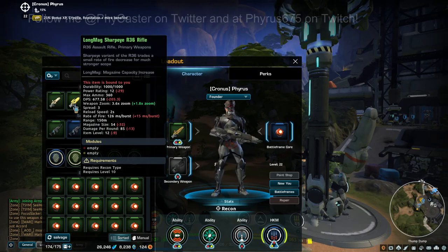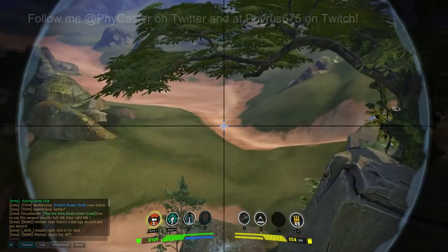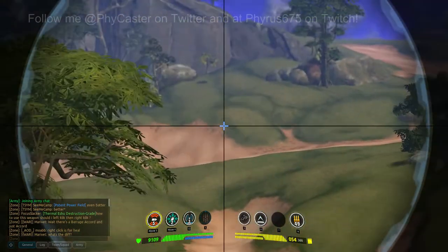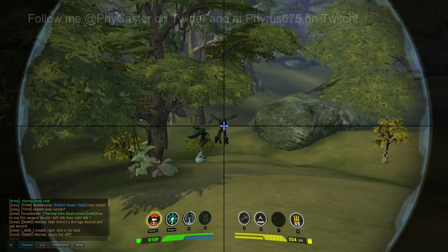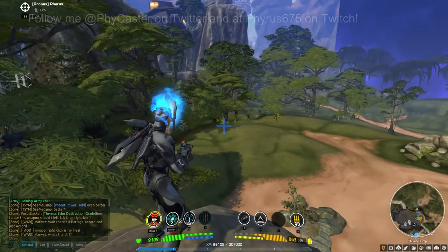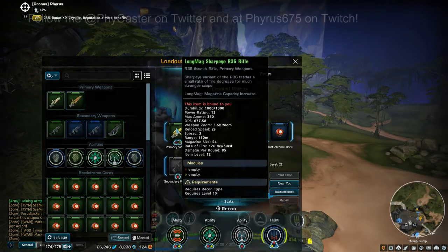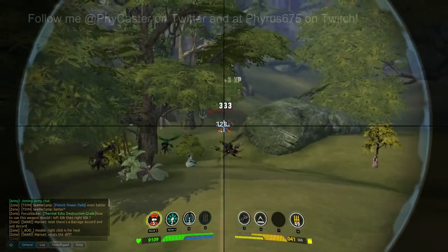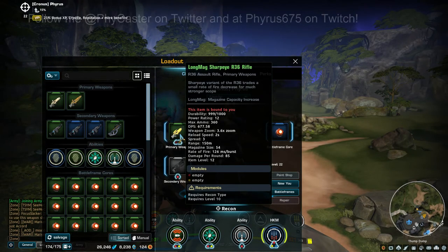The R36 Ares Special Weapon is called the Sharp Eye R36. It basically does everything the regular R36 does with a slight decrease in rate of fire, but the scope is enhanced. It does zoom in quite a bit more, though it's still at a locked optics range — you can't scroll to zoom out. You can see the size of the targets with this zoomed in. It does mag up quite a bit compared to the base model, and it's still super accurate.